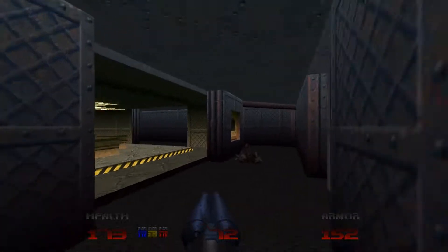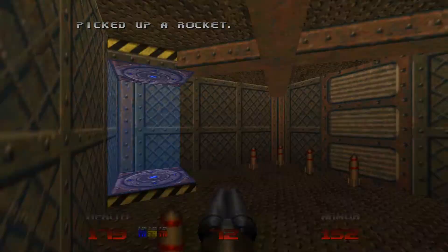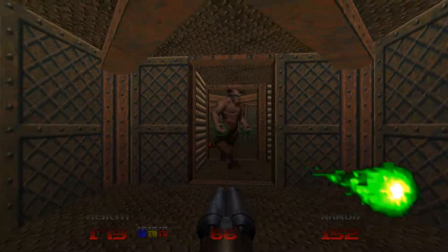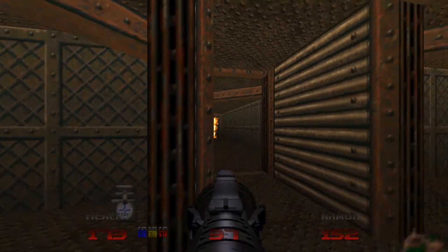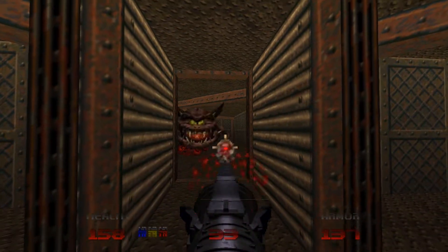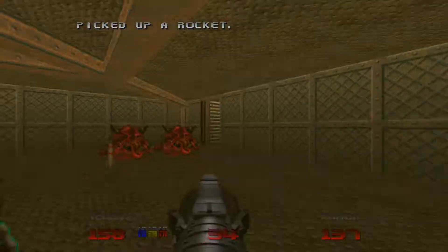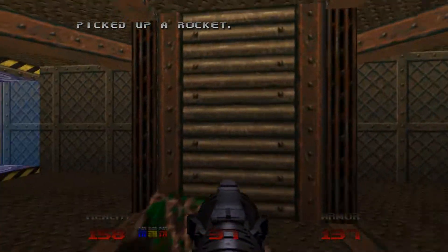Okay, so to get to the lift we need to press this button, then quickly run across. This button opens the door to the next room. We can just stay here and use these rockets to shoot them. Press the button — it opens up the exit. Head on through.